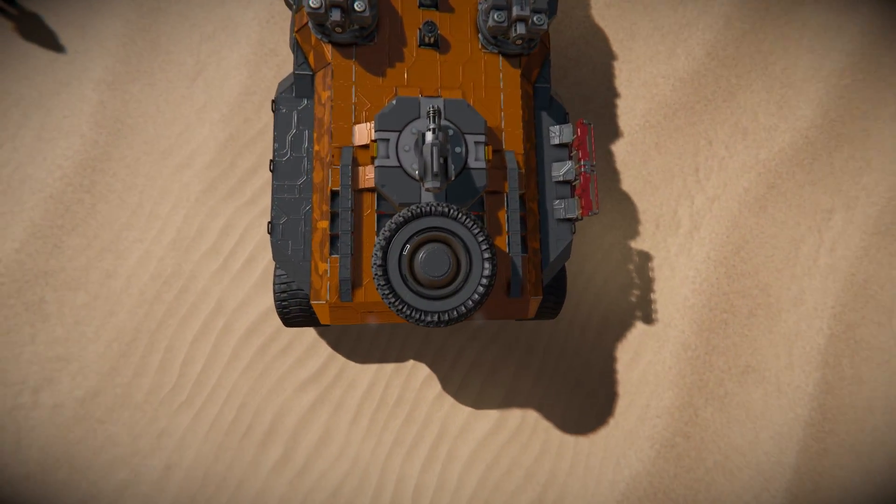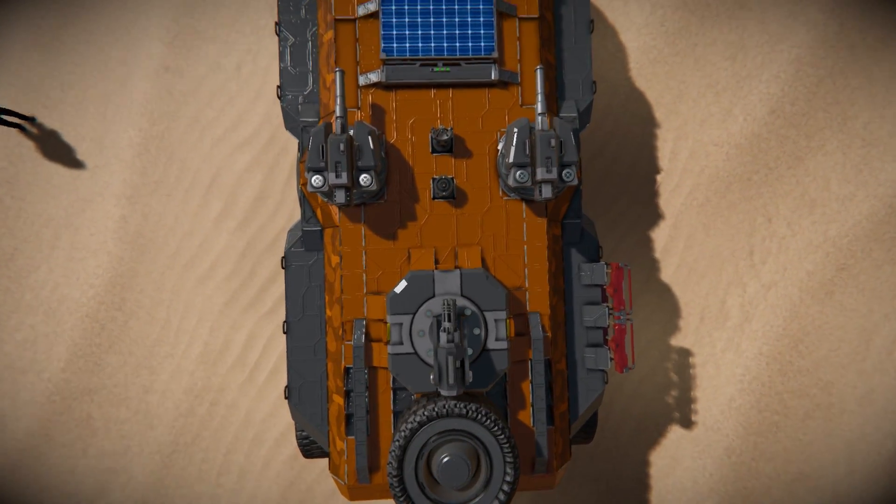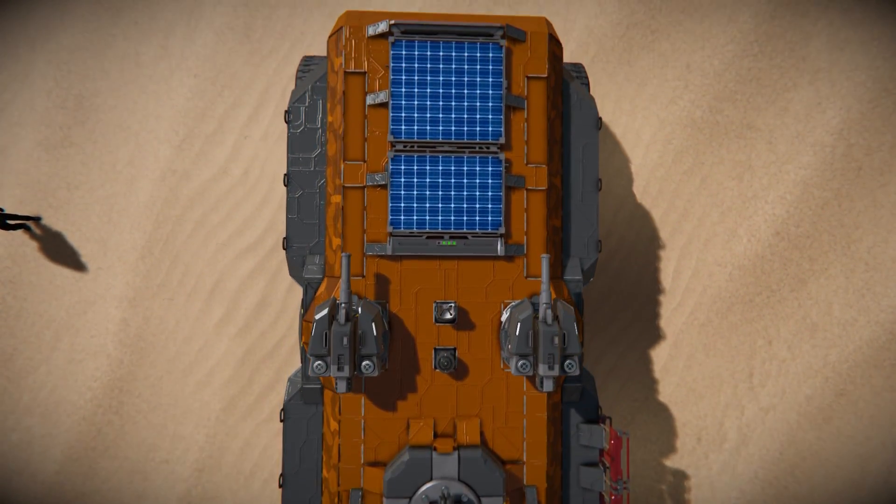Back around and looking down from above, there's our spare wheel, the gatling gun turret, ore detector, antenna, assault cannon turrets, and our solar panel for a bit of renewable power.